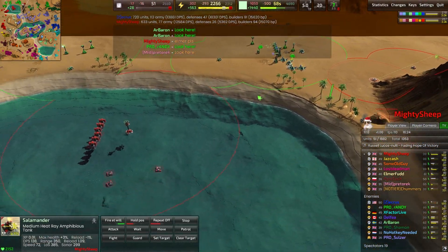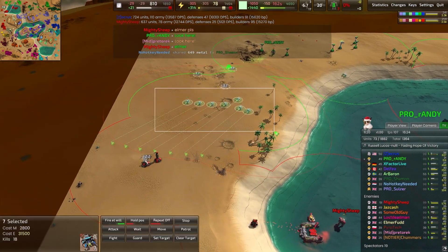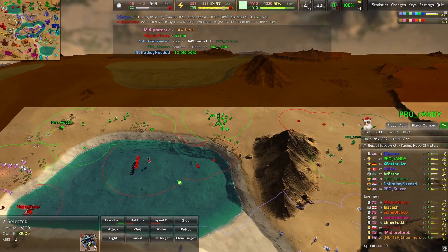Amphibious tanks all over the place — a couple of those salamanders popping their heat ray heads out of the land. Up on the land we have a bunch of recluses marching across, so this is going to be an 'I punch you, you punch me' situation and we'll just see who comes out on top.